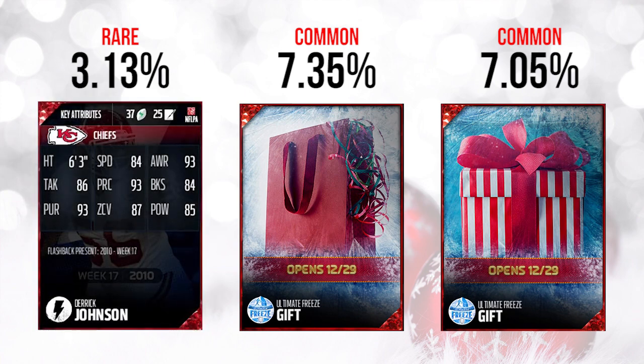Solid attributes here. Looking at the back of it, at 84 speed, it does have some nice coverage attributes as well, with 87 zone coverage. Now, 90 overall at this point in Madden isn't anything spectacular, but it's definitely at least usable on a lot of MUT teams. This card is already going for about 35,000 coins on the PlayStation 4 market, and I assume it's somewhere around that range on Xbox as well. The value isn't very high despite the fact that it was fairly rare.